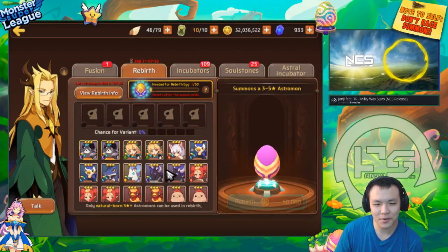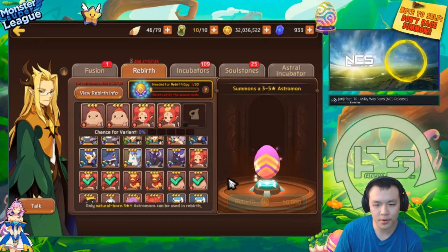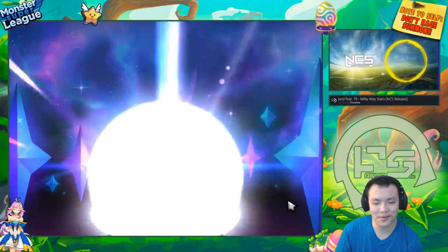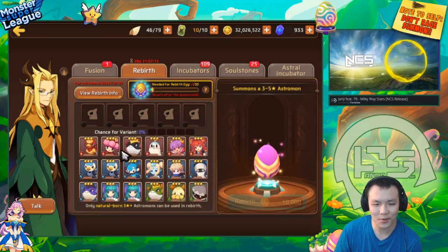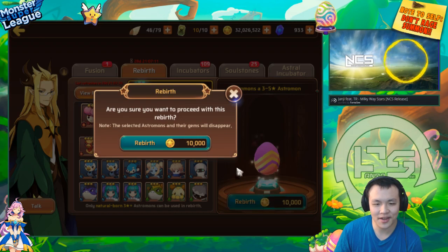Oh, my inventory's full, but we can always — oh wait, not the birdies. Not the birdies. The birdies are the most valuable nat 3s to me now because I have so many birdies to raise, and I can't get any birdies besides summoning. So it's the only way I can get birdies. Just gotta try to not feed any of those away.